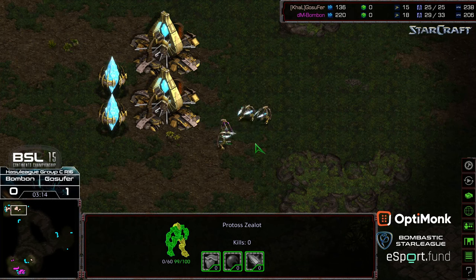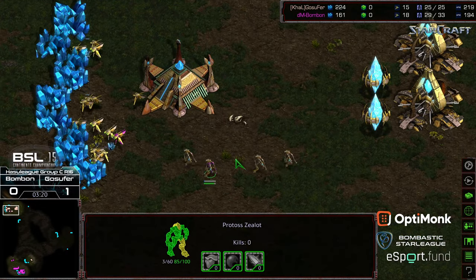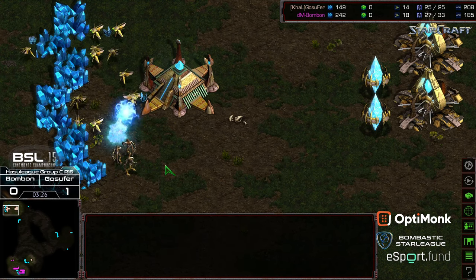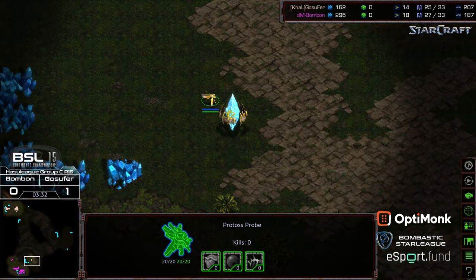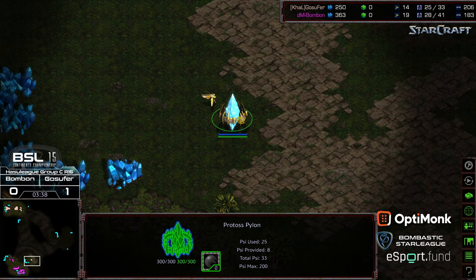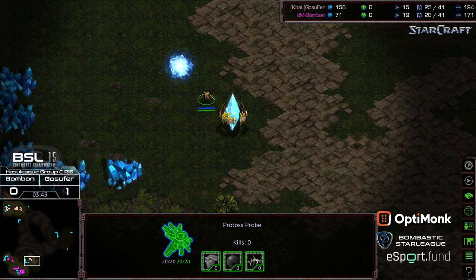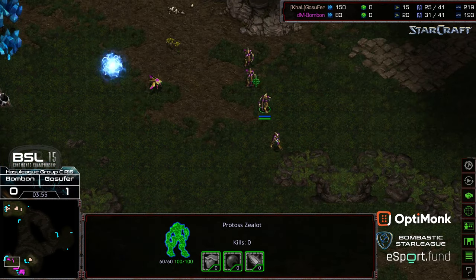Gosephur showing the two gate, but he does need to kill this Zealot and this probe sooner rather than later. And also he has no gas, so I guess he's just going straight up three gate. The anti-manor pylon loses one probe right there, but is able to take out that probe otherwise. Are we going to see a forge? Absolutely we should expect a gateway here. And I'm wondering what the delay is — there's the gateway. And I'm wondering if this is actually just going to be straight up four gate. Yeah, four gates. So Gosephur is going all in with Zealots in the early game, and has done a really great job of eliminating information for Bonbon.